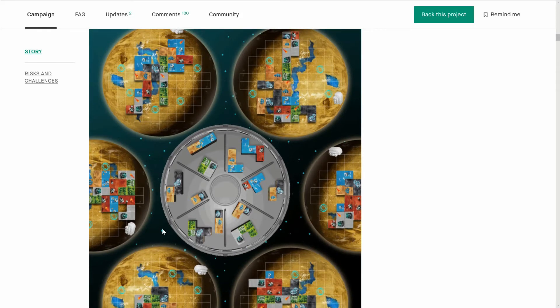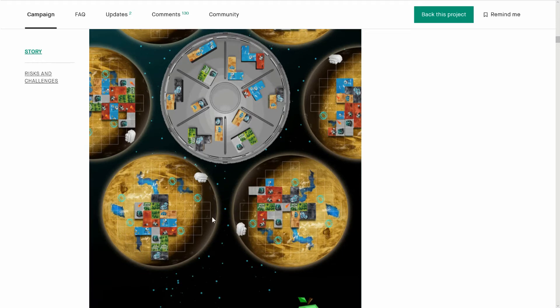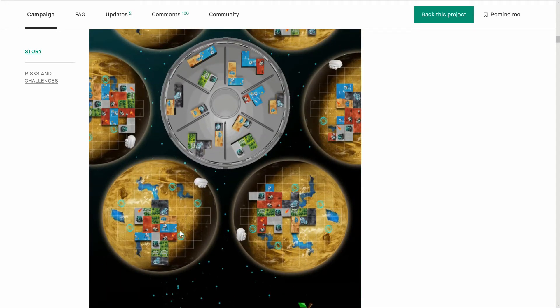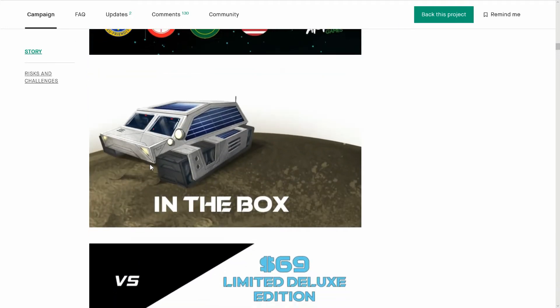These rovers could be different — could be doing something different with them. On the boards, you can only get water from the ice on the planet. These big circles are life pods. You'll be moving your rover to either collect the meteors or to go to these life pods. You're going to be putting a tile on there. Life pods are basically a free square on your planet if you get the rover to it — very cool.